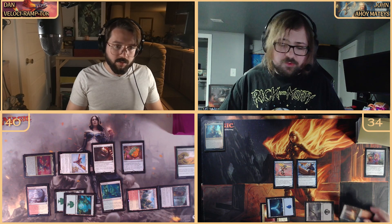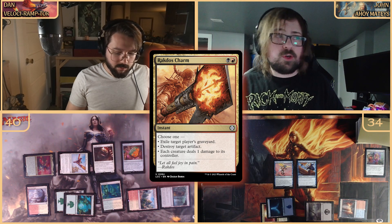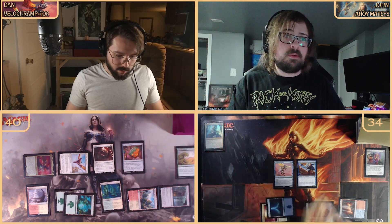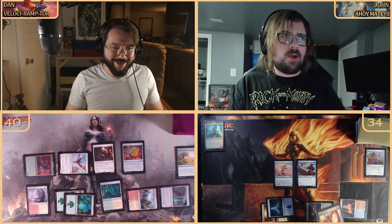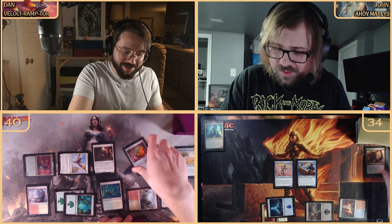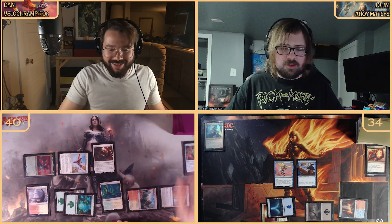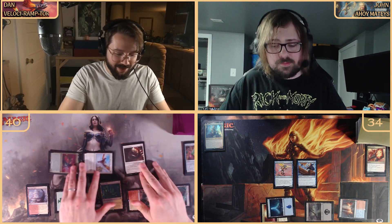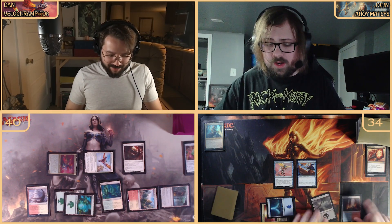At the end of your turn I'm tapping for black and red to cast Rakdos Charm, choosing to destroy target artifact. That's your Progenitor's Icon — the first new card played! It's dead and gone.